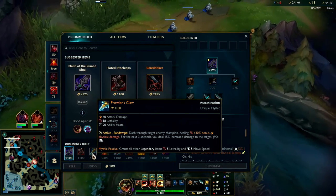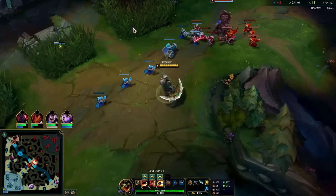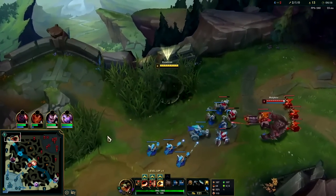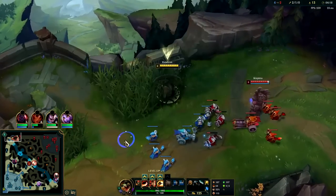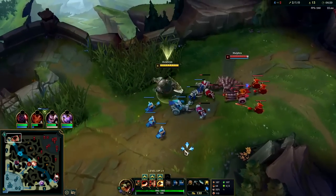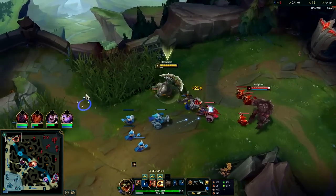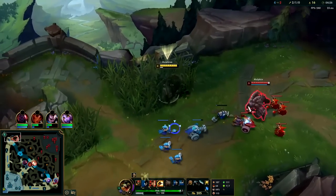After Bork, your highest win rate mythic right now is Prowlers, which is really interesting. You can go for Prowlers or Sunfire — Sunfire if your team needs a frontline, otherwise go for Prowlers. Against their team, I'm actually thinking this is a Sunfire type of game. We're still going to go for Q max first because the damage is there and the healing is there.